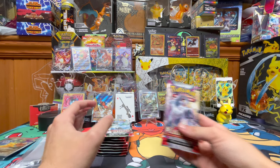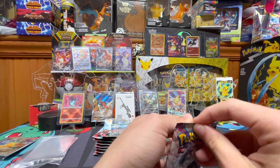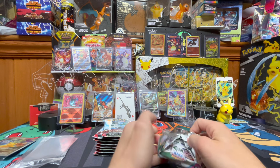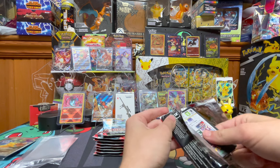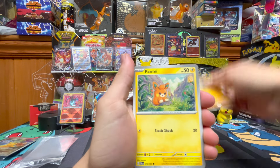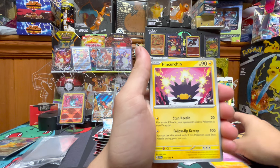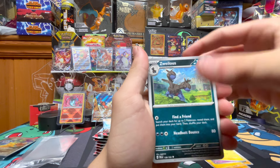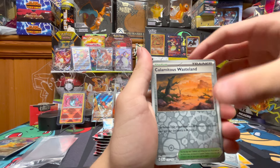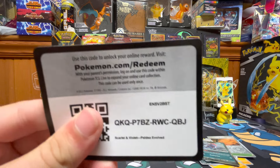First pack of Paldea Evolved. We got Rockruff, Palmy, Arvatar, Sandygas, Perchin, Zoelius, Mousehole, Super Rod, Colmish, Wasteland, and Weavile. Here's the code card.